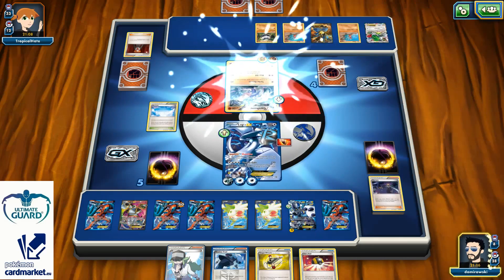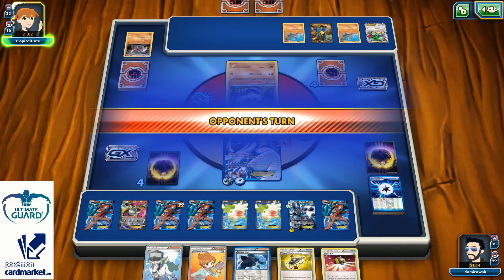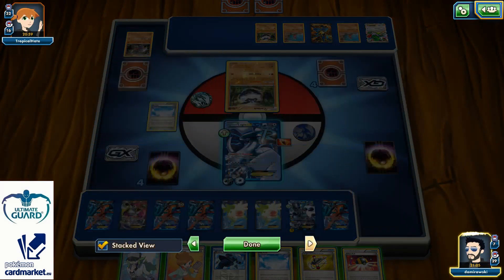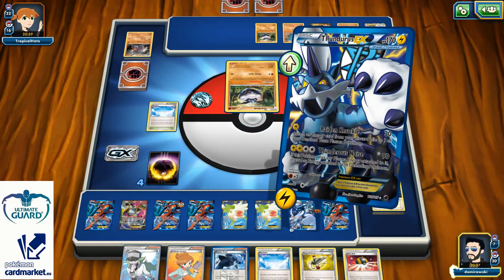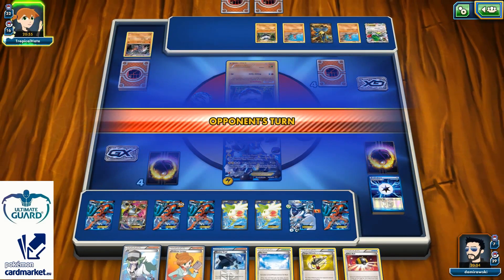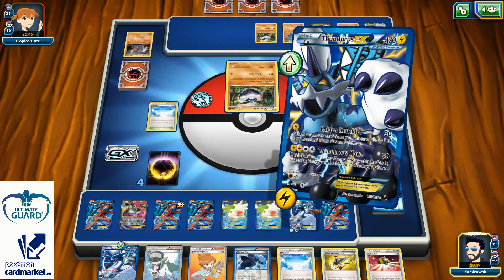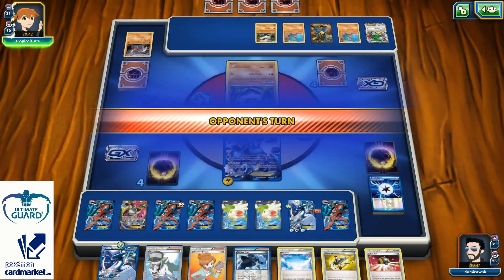170 damage — and I'm taking again just one prize instead of two. If I already took four prize cards, I should just need to knock out one of his Gibles on the bench, but this is going to be difficult. Best thing is to retreat down to the bench paying Double Colorless Energy and use Raiden Knuckle to power up my Lugia again. I can't take so many prize cards though — I can knock out his Shaymin for two prizes, and maybe somehow Lucario, since he doesn't have Energies for the retreat.